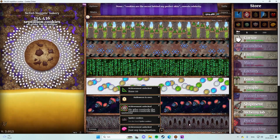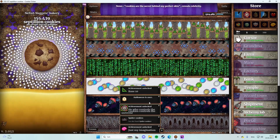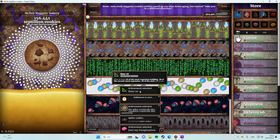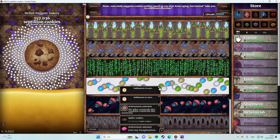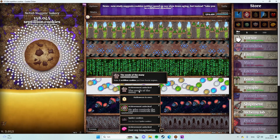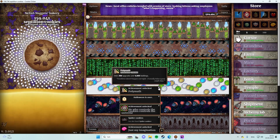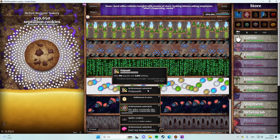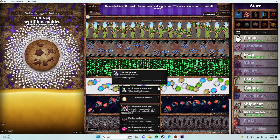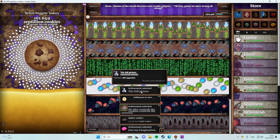So we've got a couple of years down here. Base 10 - have at least 10 of the most fancy buildings, 20 of the second most, and so on. Halloween is over. The needs of many - make one octillion cookies just for fractal engines. Own 300 upgrades, 4,000 buildings. Excellence doesn't happen overnight - it usually takes a good couple of days.